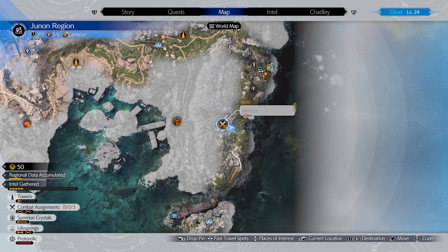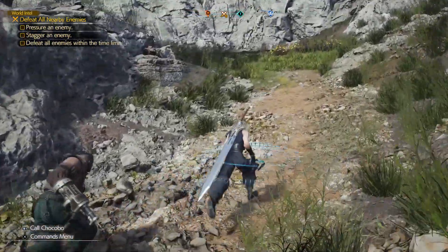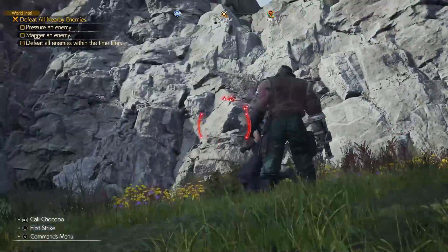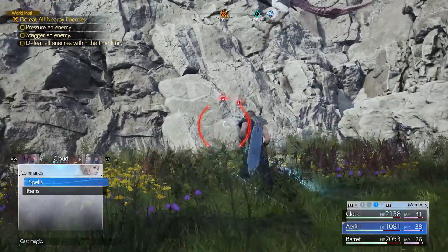You have to complete the objectives to complete the Intel. The first two objectives go hand in hand — you have to pressure and stagger an enemy. Use arrow to pressure an enemy and then hit it until it's staggered. Another arrow will stagger it, or use Barrett, and then defeat all the enemies as fast as you can.